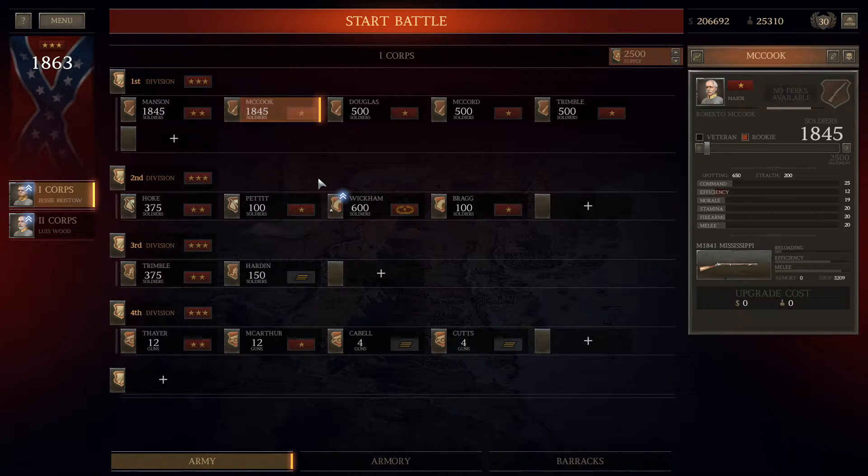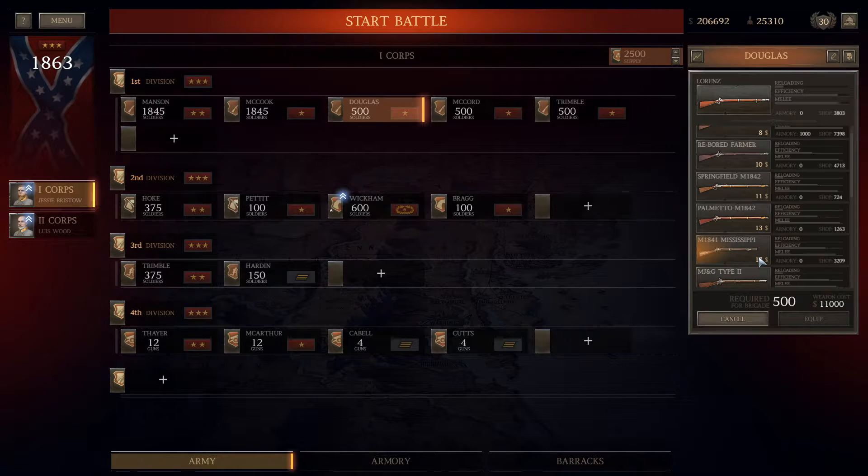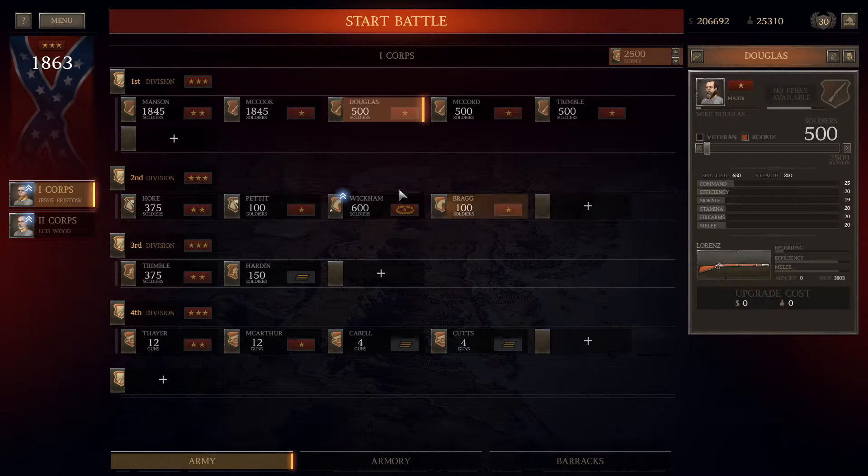As your unit progresses and reaches one star, maintain equipping it with the Springfield 1842. But then, as soon as you can, try to equip it with the Mississippi 1841 — this is an excellent musket and it's affordable at 17 versus the 11 on the Springfield. I would also consider the Palmetto. So for the progression of firearms: go with Springfield 1842 or Palmetto first, then move to Mississippi 1841 or Lorenz. The Lorenz is more expensive but dependable — it's good for a brigade that's no longer necessarily green.